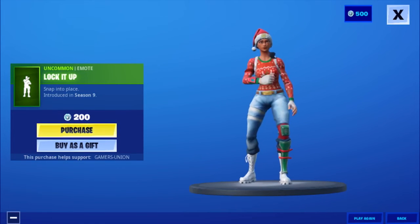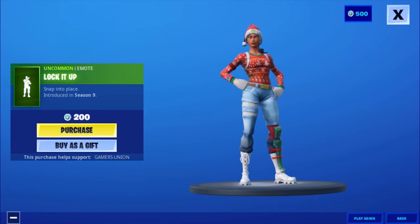Then we have the Uncommon Emote Lock It Up — Snap Into Place — introduced in Season 9, for 200 V-Bucks.